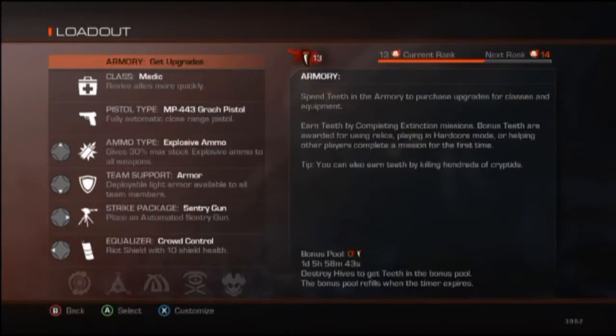For your medic, you're going to have the medic class, the MP44, Grok pistol, explosive ammo, armor, sentry gun, and the riot shield. Now this is a little bit different than my solo strategy. You're going to have two people upgrade their medics first, one person upgrade their ammo, and then another person upgrade their armor.